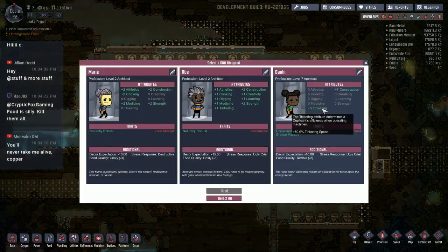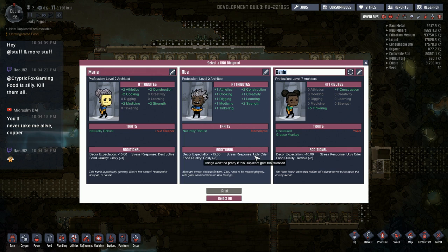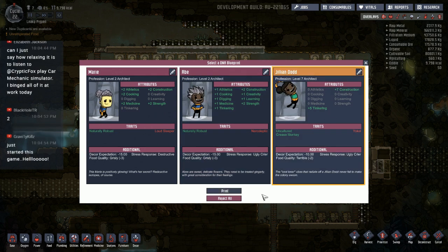Let's grab another duplicant — this will be duplicant number eight. We have a loud sleeper, a narcoleptic, or a yokel. We already have people doing the research, so I'm not really worried about that. We can take the yokel — they have low decor expectations and they're an ugly crier, so they're not that bad if we get into a stressful position either. Not too many people watching the stream just yet, but who wants to be a duplicant? Someone asked if the new dupe could be named after them — good timing. Welcome to the stream, Jillian. Jillian Dodd, welcome to the colony.